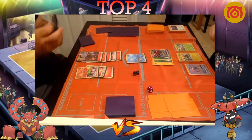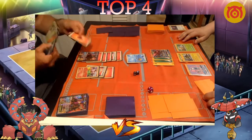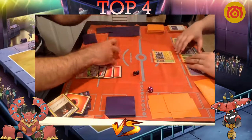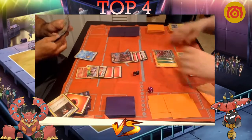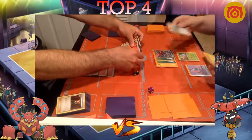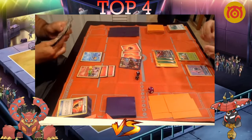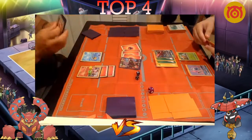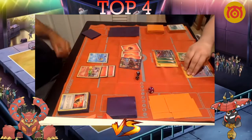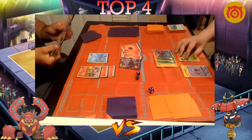Newey needs another Volk EX and two energies in order to Steam Up. He does Steam Up once and Lysanders the Vikavolt to the front. Takes a Volcanic Heat knockout, going to four prizes, tying up prizes. Dolan was probably anticipating that Lysander Vikavolt knockout — that's why he plays the Field Blower, getting rid of both Fighting Fury Belts. Dolan then uses Nature's Judgment discarding all energies for 180 damage on the Volk. Newey won't have much of a board after this. Dolan saw it all coming — he was thinking way ahead.